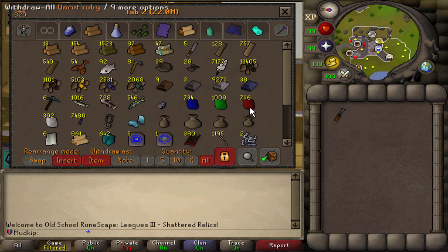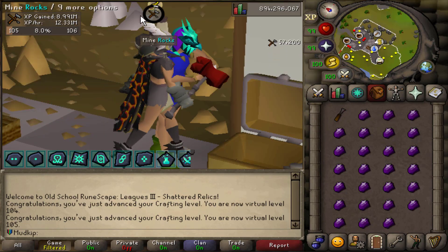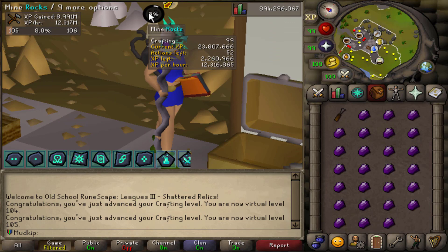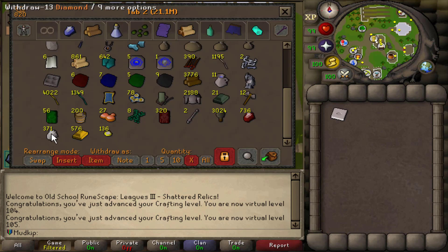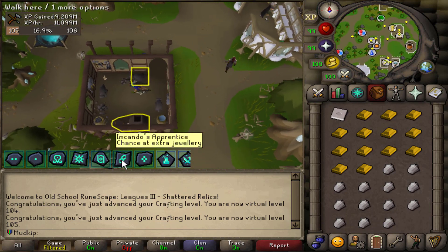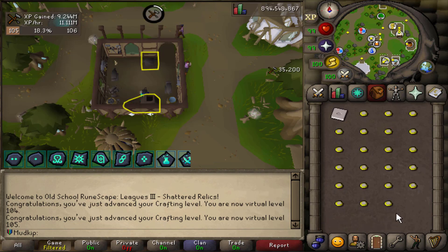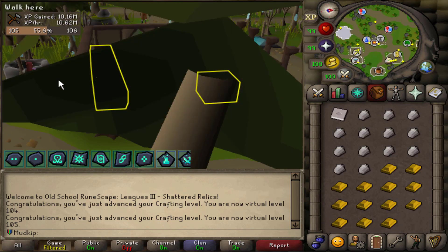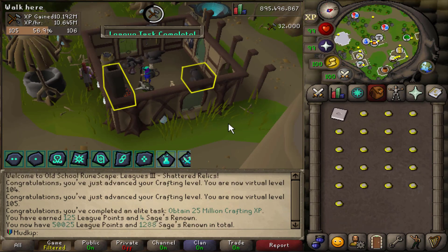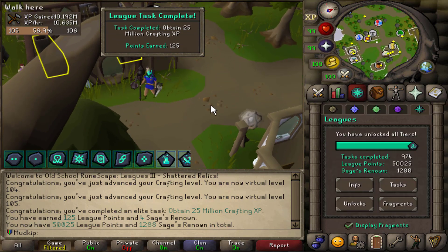Next, cutting all the uncut gems from the bank. After all gems are cut, we're at 23.8 million XP — so close! Making random jewelry to finish off the last bit. With the Imcando's Apprentice fragment there's a chance to make extra jewelry, so I end up with almost a full inventory rather than half. Last inventory for crafting — 25 million Crafting XP!